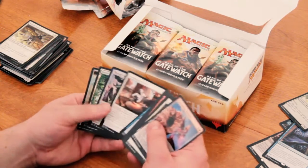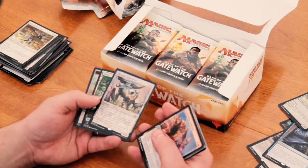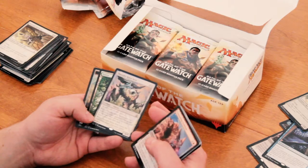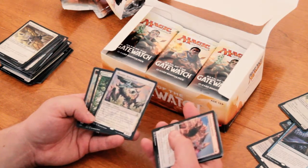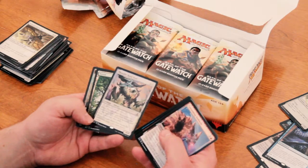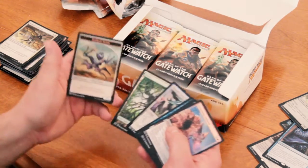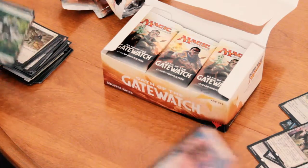Next we have Thought Knot Seer. When it enters the battlefield, target opponent reveals his or her hand. You choose a nonland card from it and exile that card. When Thought Knot Seer leaves the battlefield, target opponent draws a card. 4/4 for 4. Cool.